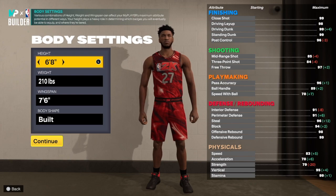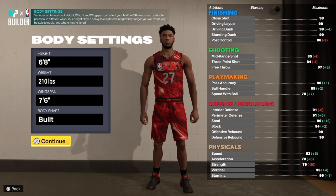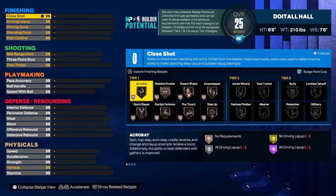For this build I went six foot eight — on the first one I created on the channel a while ago it was six foot nine, but I went six-eight on this one. Weight is 210, wingspan 76, built by the shape. Let's get into the build.